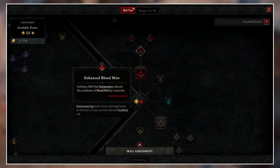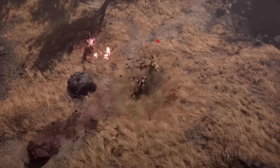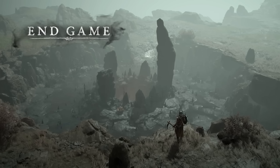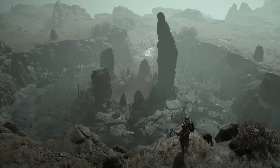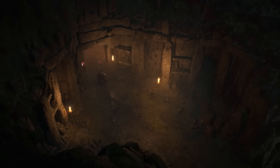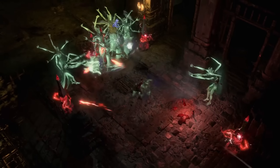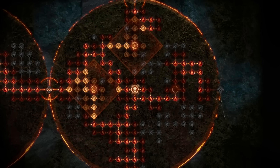An upgrade for Blood Mist is: casting a skill that overpowers reduces the cooldown of Blood Mist by two seconds. The Necromancer has a lot of overpower abilities — overpower is basically a chance to deal more damage, with scaling on how much it does, and it shows up as a blue damage number when triggered. The Necromancer has a bunch of effects in their skill tree that allow them to overpower more consistently or in a more deterministic way.